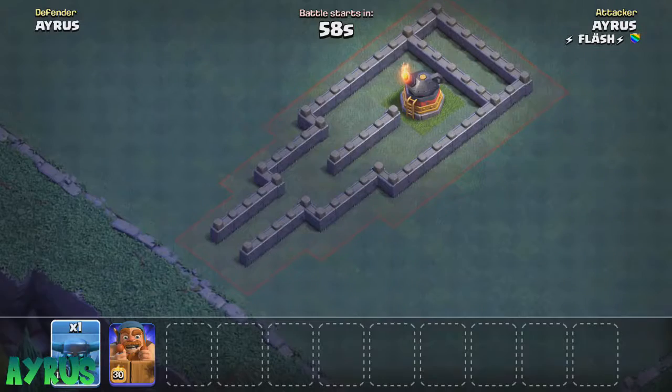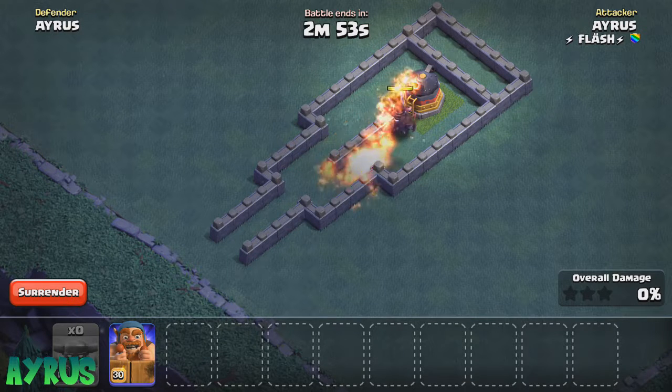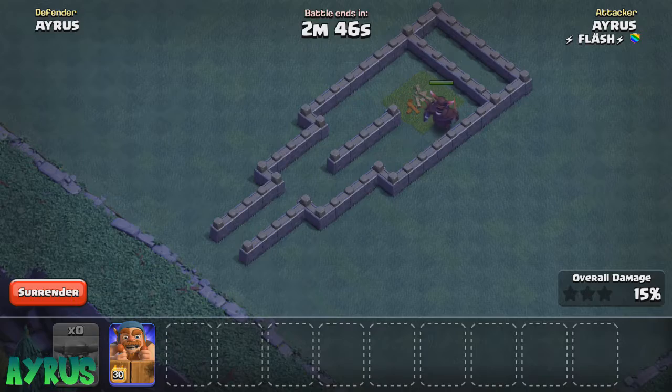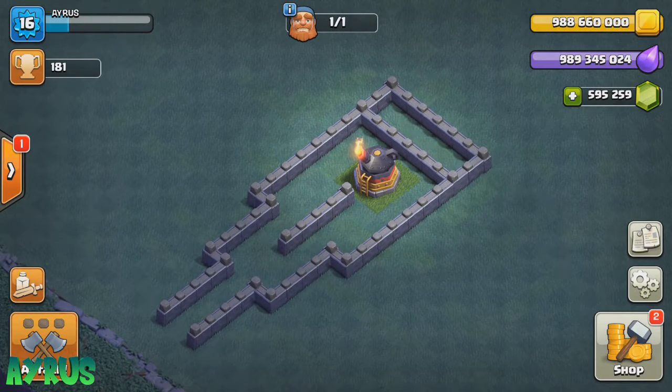We'll try the Super PEKKA last and just see how it ends up. I'm pretty sure no defense can actually take down the Super PEKKA — the big explosion will do the game-changing stuff. Two slams and it is definitely down. So thank you so much for watching guys. The Giant, Baby Dragon, Shipwreck, and Super PEKKA could all actually take down the Roaster. The Roaster isn't that great.